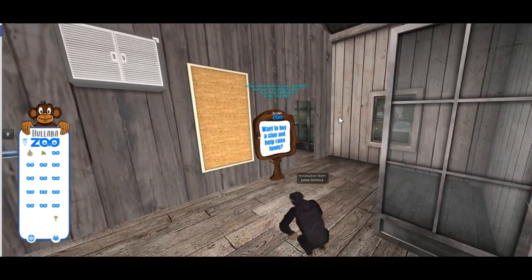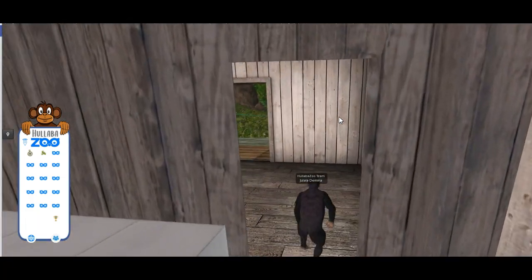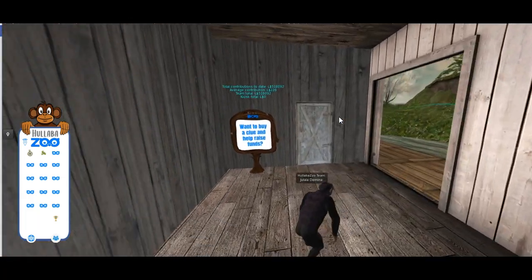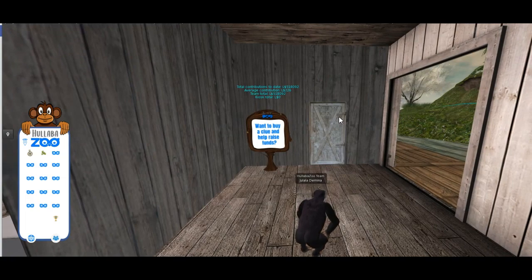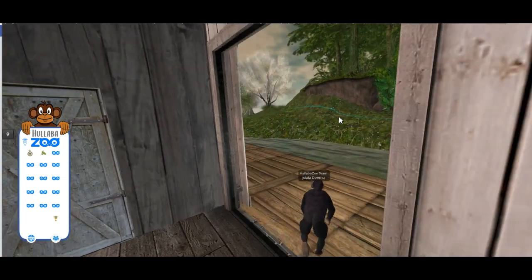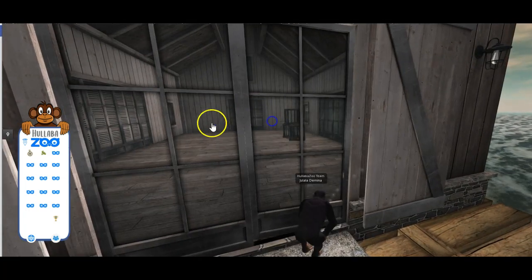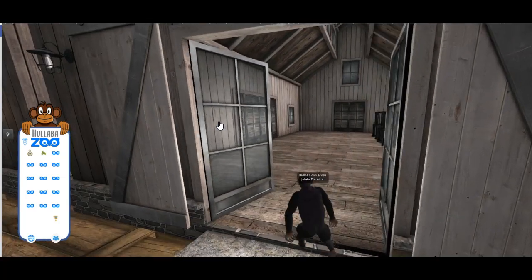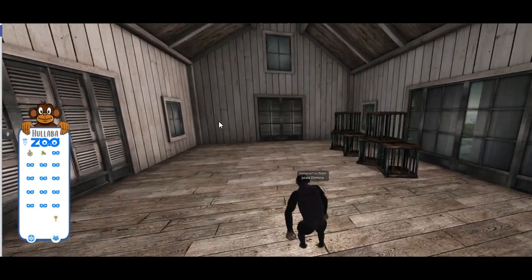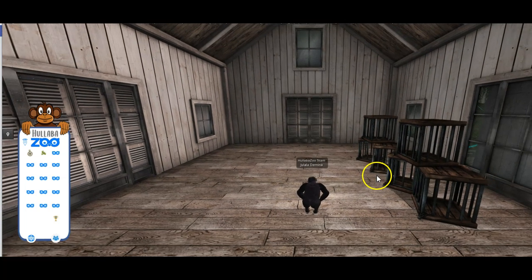There might be some tasks here. That's an interesting looking door — might be a clue there. Finally, we'll reach the chimps in cages. There will be chimps in the cages and we can set them free.